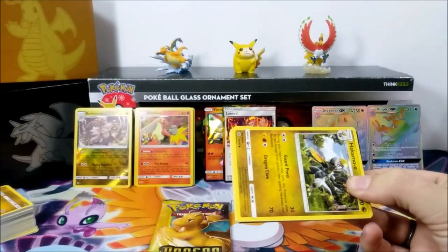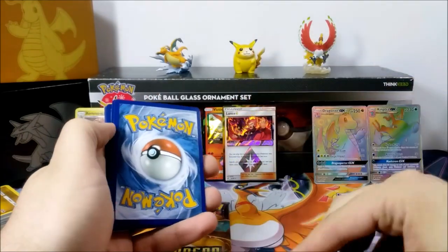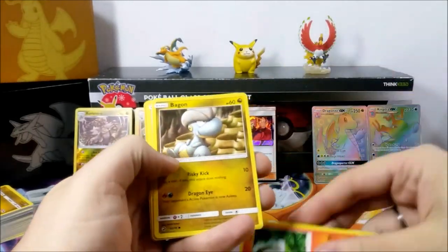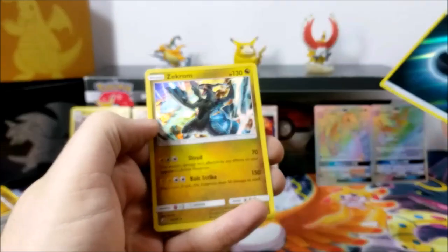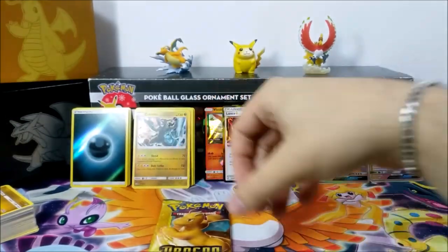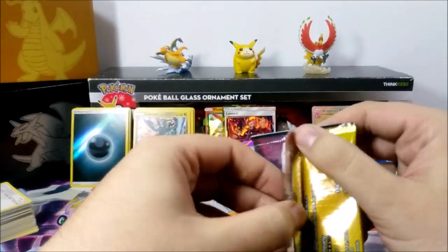I'm actually getting a little scared that we're not going to pull anything. We only have two packs left and they're the Dragonite packs. Fairy Energy in a Dragon set — must be a sign. We have Dragonair, Dragon Talon, Turtonator, Hakamo-o, Wishiwashi, Charmander, Bagon, Swablu, Darkness Energy as a reverse — that looks beautiful. And we have Zekrom. Okay, well it's a new foil, it's a Legendary, and it's a new foil. That's something. But we're down to the last pack and we haven't pulled anything more than regular rares. We've pulled two Prisms, but those basically just take away the reverse slot.